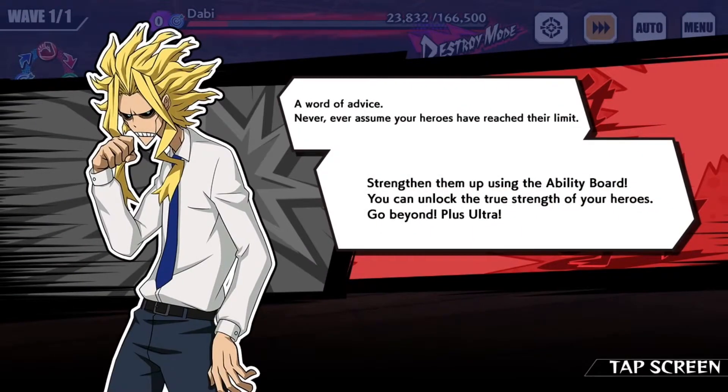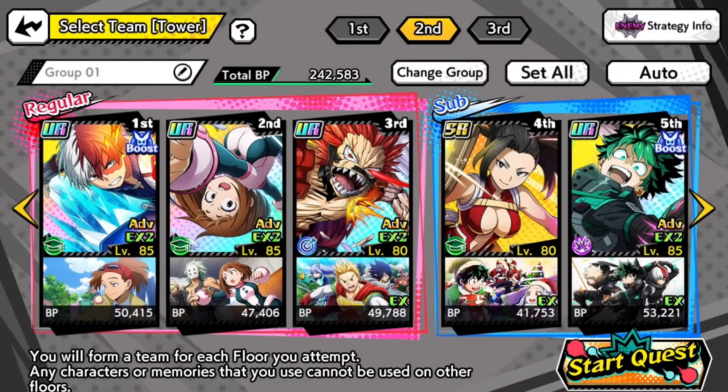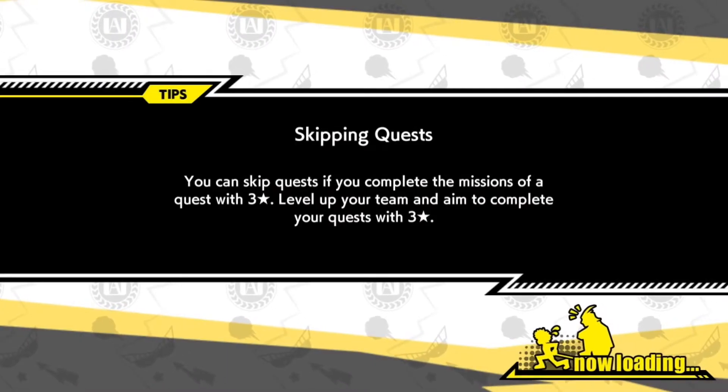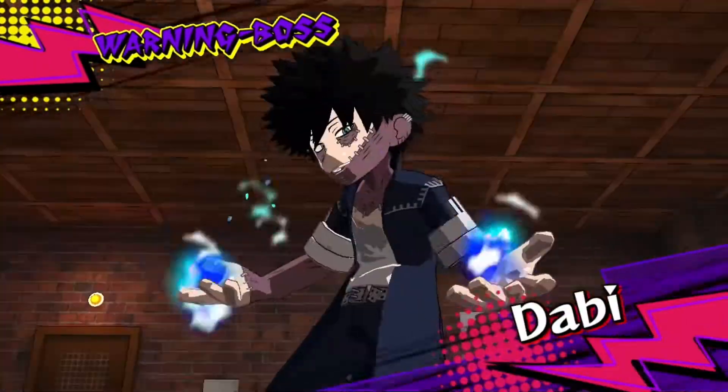We'll cut and come back — we're still doing 170,000 power, just fixing the team. We are back in stage two. The first stage for the 170k power Dabi stage is easy — it's just getting past stage two that's the problem. I decided to put Kirishima in the front and switched a character — I brought Momo because she can draw attacks toward her and boost our defense so we take less damage. I know that might be irrelevant if Dabi burns us, but let's go with what we've got.